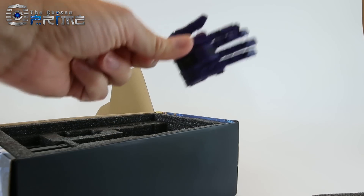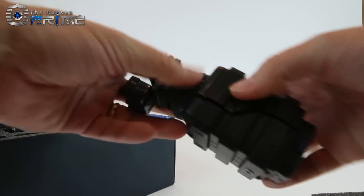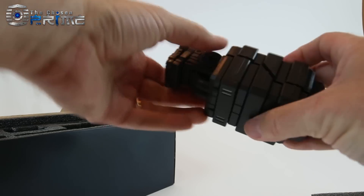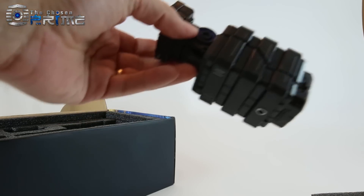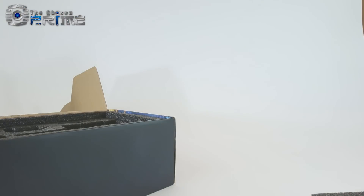Here's his hand for their version of Devastator — you can see it's nice and massive. He also comes with a nice large chunk of forearm. When I show the combined mode off later, I'll show this off in detail. So we'll go ahead and move on to some vehicle detail.